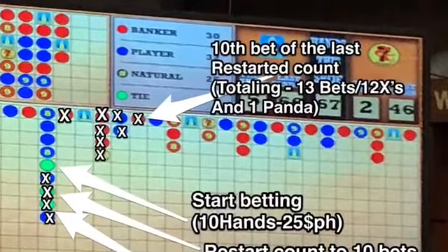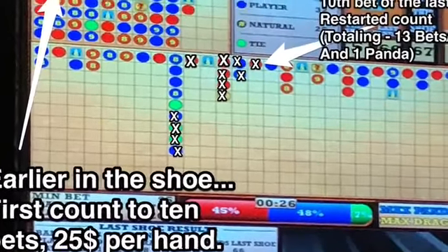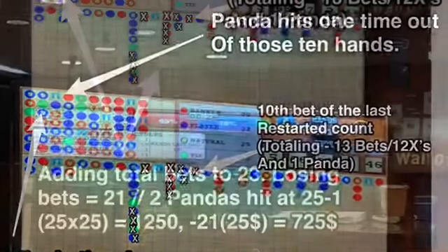With all those arrows that restarted the count, it kind of bled us into about 13 counts with one Panda hit. Now early in the shoe, the same thing happened, except there was no bleeding — it was just 10 solid hands and one Panda hit out of those 10 hands.